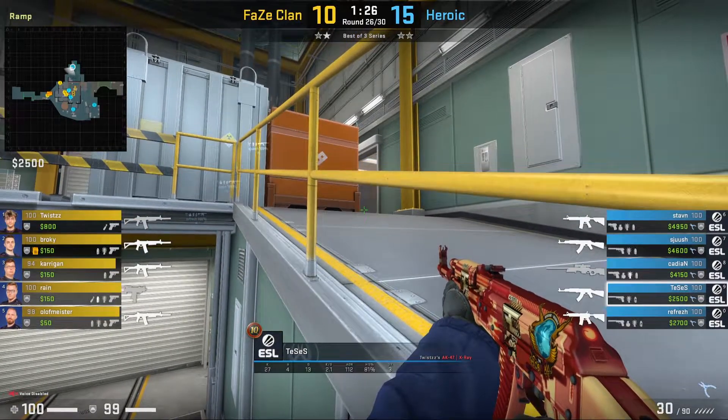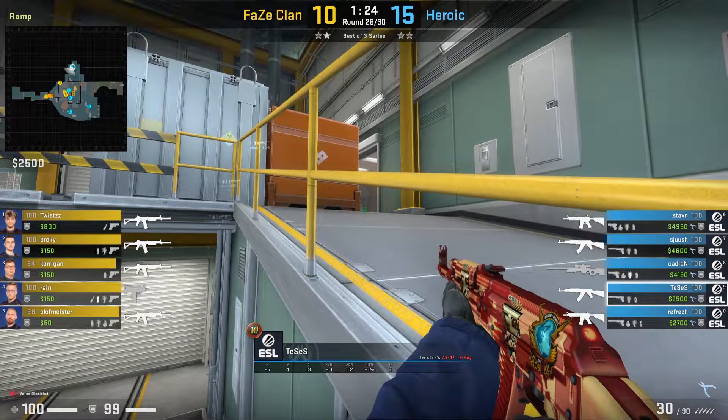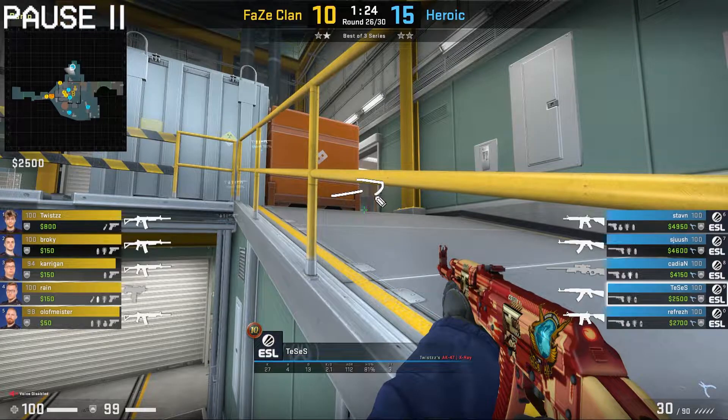Let's move on to angles. Whenever Tessus is playing ramp, his favourite angle to play is a headshot angle towards the T's. If a T decided to swing into ramp with their back towards the wall, only their head will be showing, making an easy kill for Tessus.